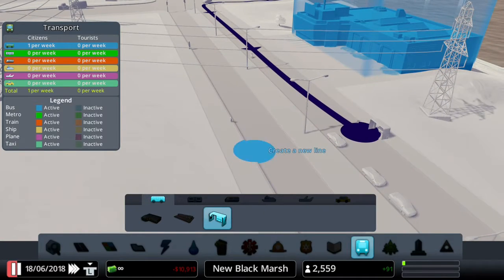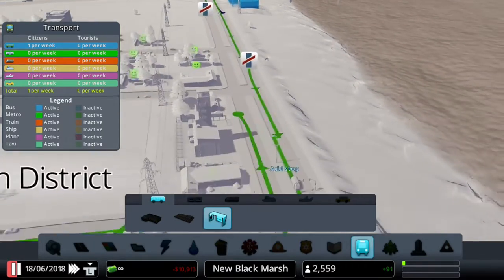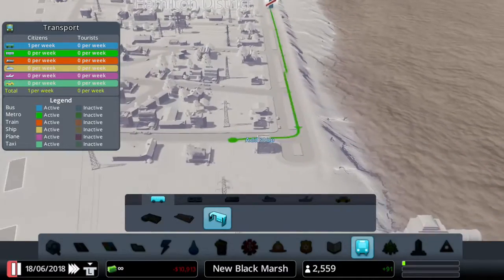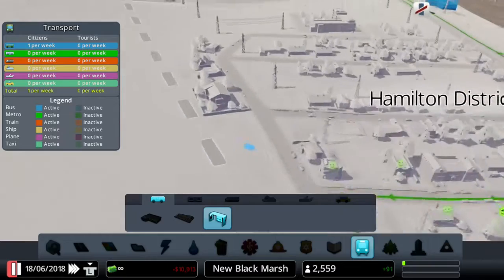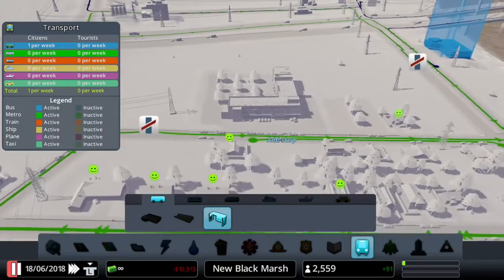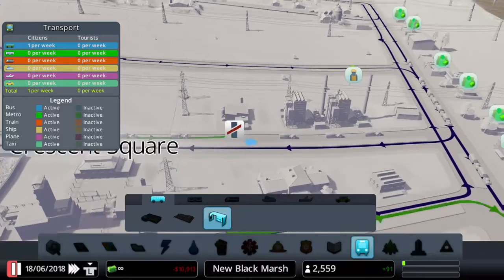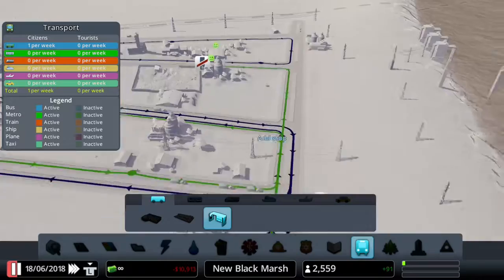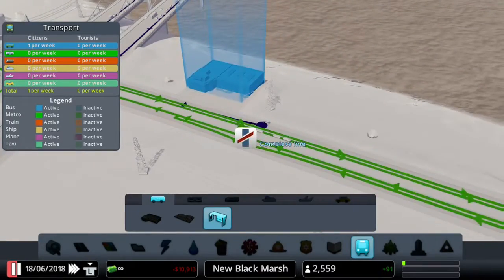Let's delete this one and start creating a new line, going around this neighborhood — again increasing happiness and making it more likely to upgrade. That should do it for around the neighborhood. Let's do it around the industrial zone as well, just to make it a big loop and give more people accessibility to work, including the agriculture area which is very important. That should complete the line.